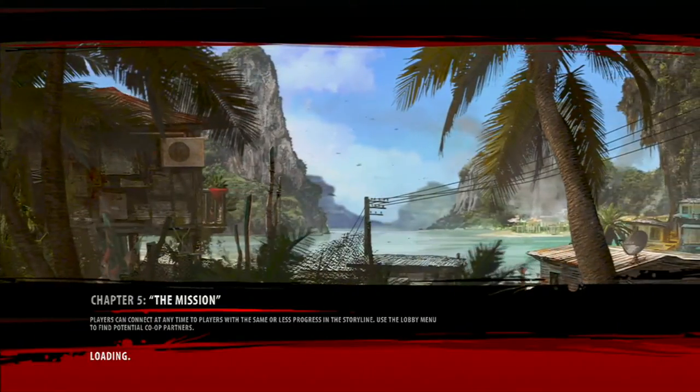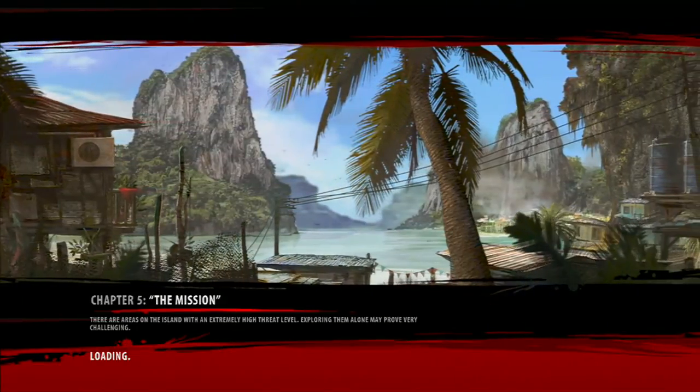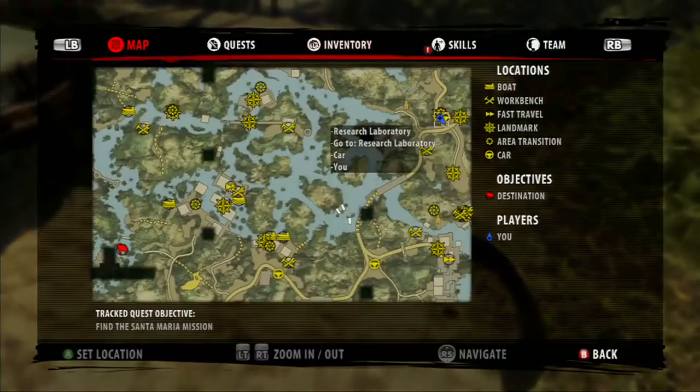This involves you first finding your own checkpoint. In my case, I went to the research laboratories, both entering and exiting. Once you are outside the facility, as we are now, you have technically created a checkpoint.